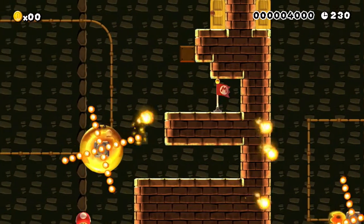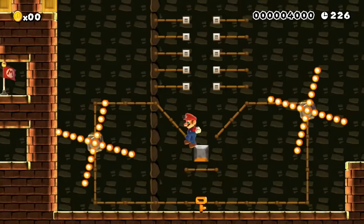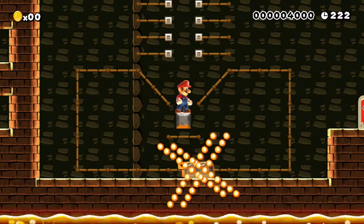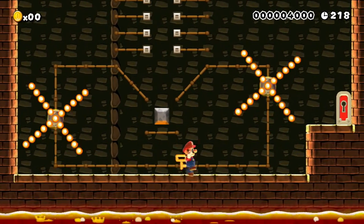Oh, that's the worst situation to be in. That block right there is the only one that provides mushrooms, not a mushroom slash fire flower. We have to avoid those to get the key down here.